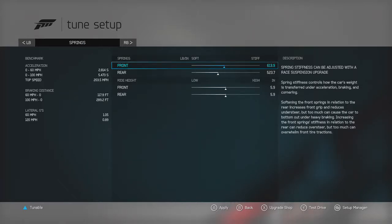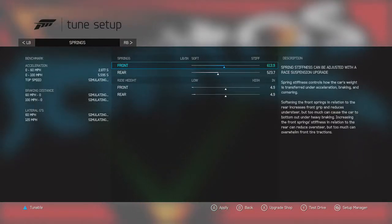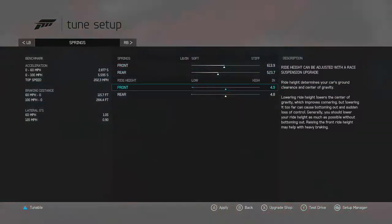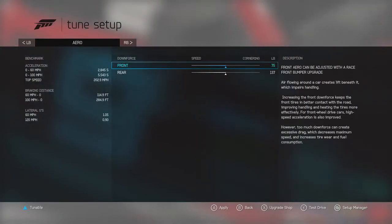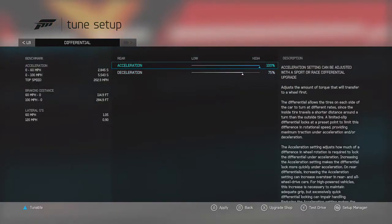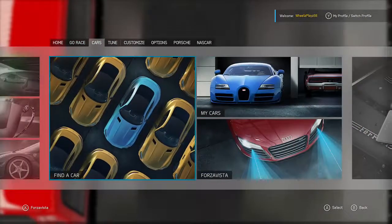Just leave the anti-roll bars. Don't do it all the way — just do it like to that. Level it basically. Maybe want this a little bit higher — yeah, a little bit higher, just like this. This doesn't really matter at all. Differential. Let's apply that, and then let's go test out our drag build.